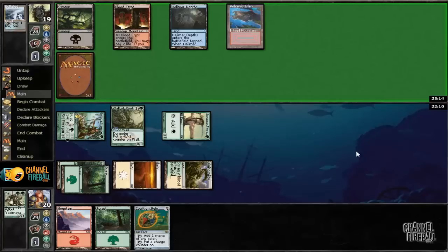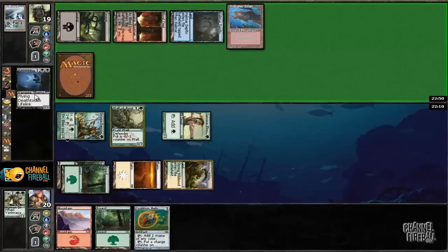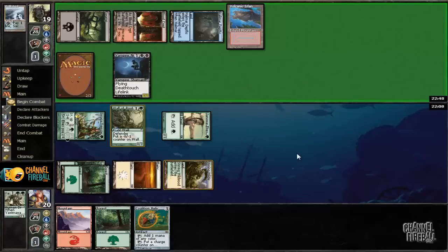This guy's lands are pretty sweet: Volcanic Island, Polluted Delta, Blood Crypt. He's got a pretty nice mana base. And a Vampire Nighthawk — a card that I care absolutely nothing about.